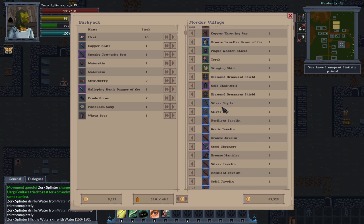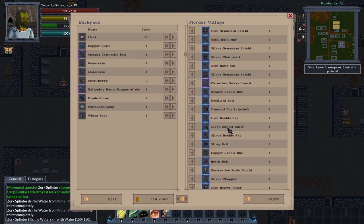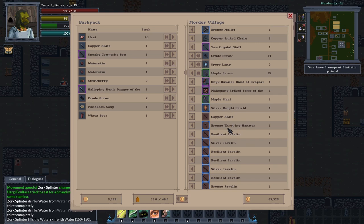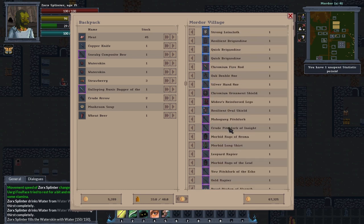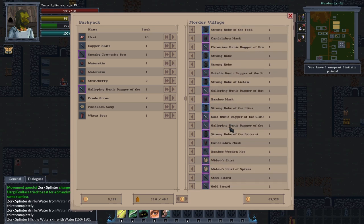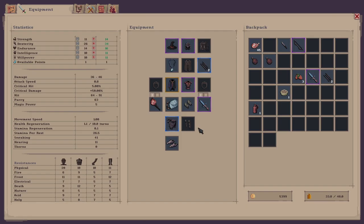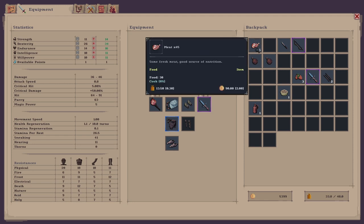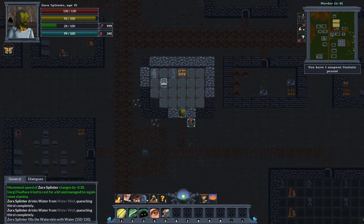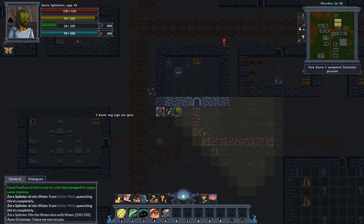Rings — I wonder if I've got any rings in here. Doesn't look like I've got any rings to put on. I ain't got any, fair enough. I'm still carrying quite a lot of weight because of that meat — that's really heavy. I could probably do with a backpack. How much gold have I got on me? 5,000 gold. I need to go find someone to craft me a backpack, really.